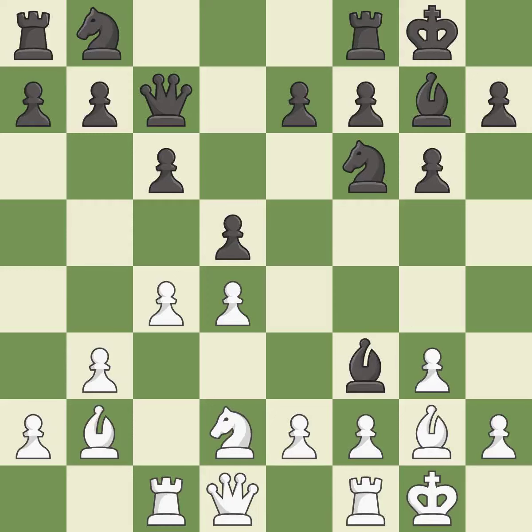This activates a rook by developing it off of its starting square — it is excellent. This is an equal trade — it is excellent. Takes back — it is excellent. This is the strongest option — it is best.